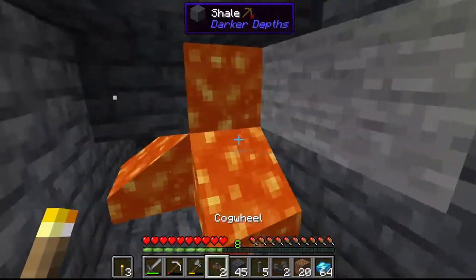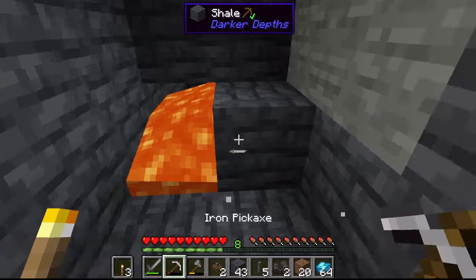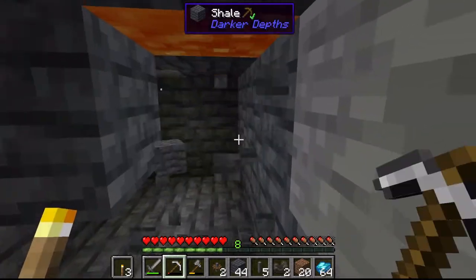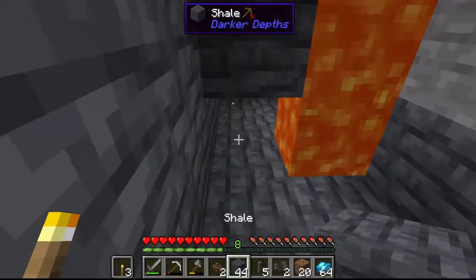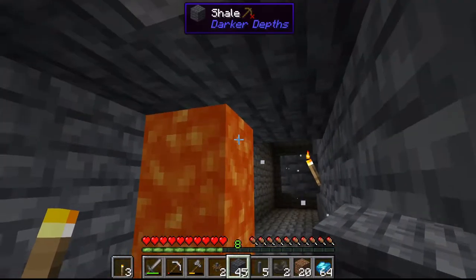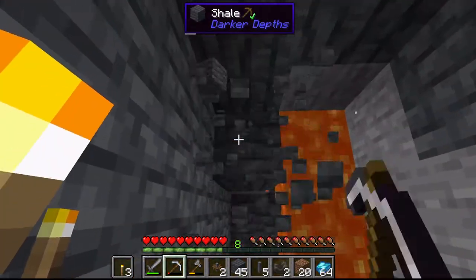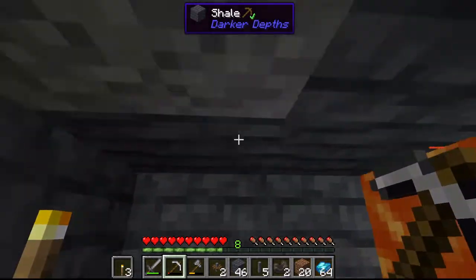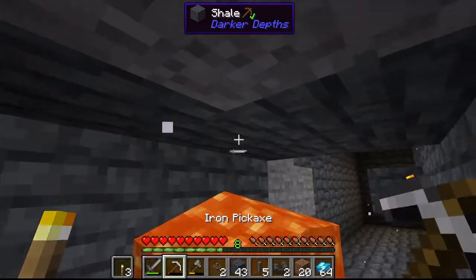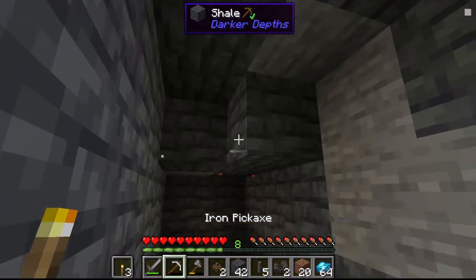I dig the bottom out a bit so that when the lava pours down it'll go directly into that crevice rather than spilling all over the floor, so I won't die. I block it off there and it helps a little — I think I'm not 100% sure but it seemed to work.